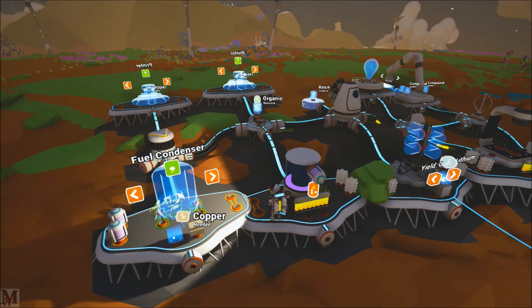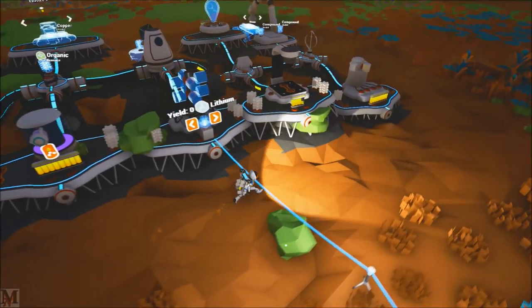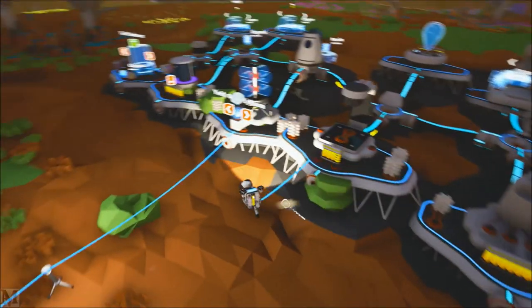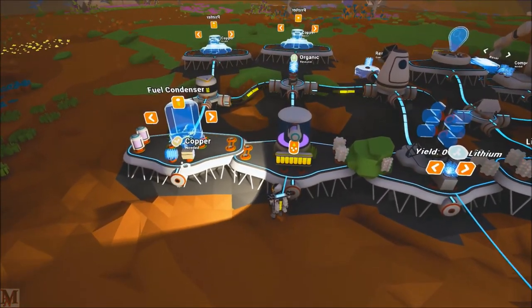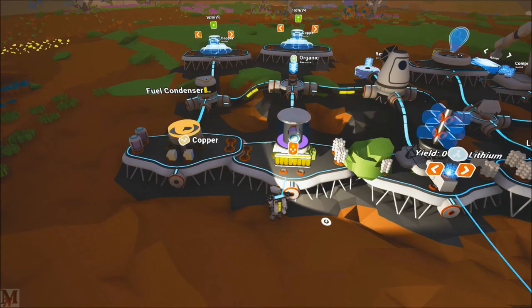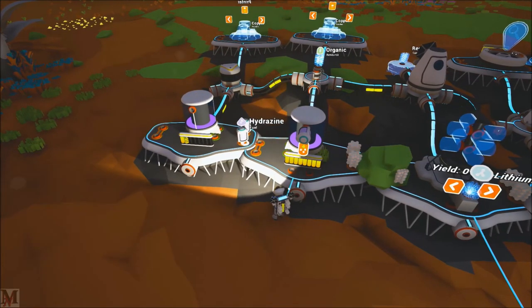We also wanted to do the fuel condenser. Let me check — I thought I lost a copper but there it is. Let's shift-click it and build our second fuel condenser — hell yes! Now we need to put some storage on these bad boys, so let's move the hydrazine in here.